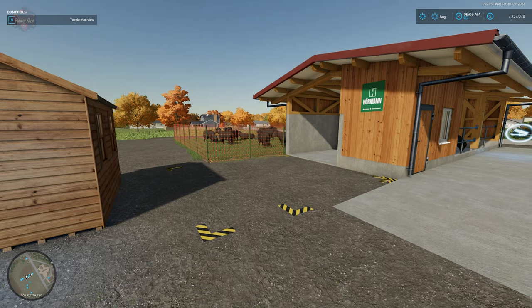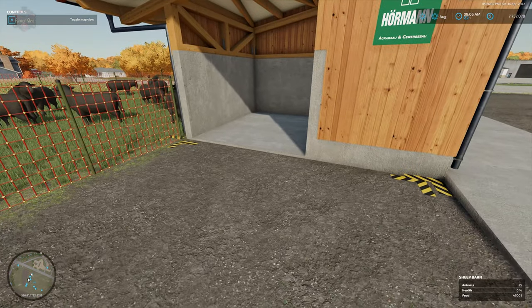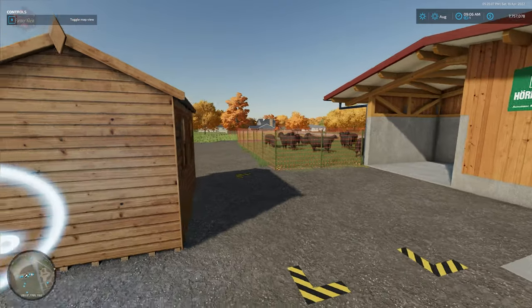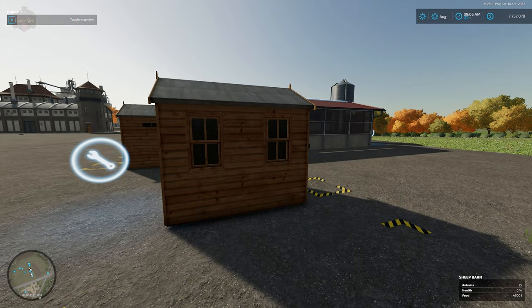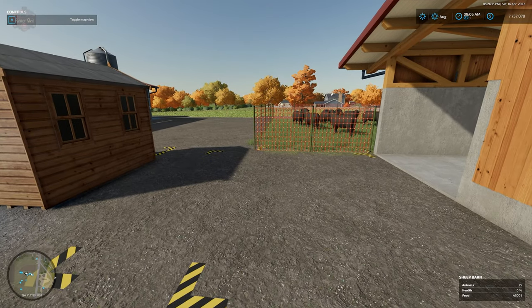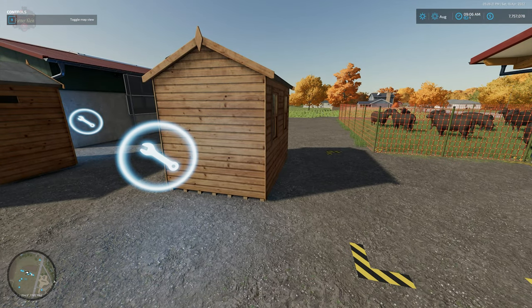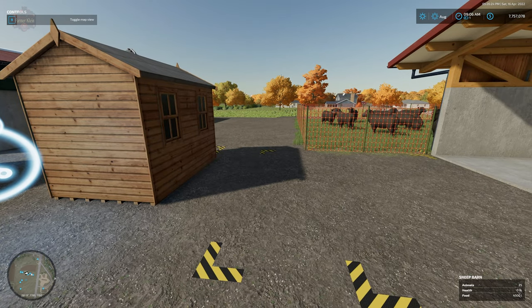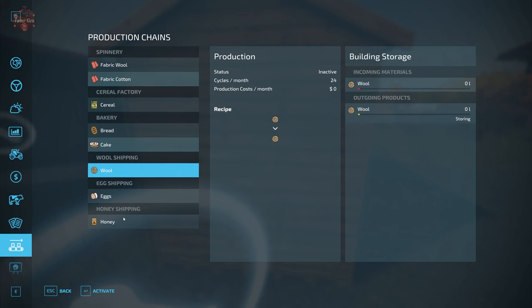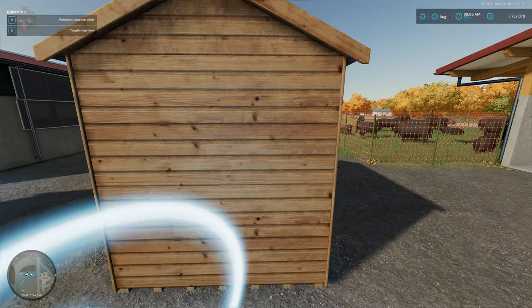So here's how it works. We've got the base game animal area for the sheep — this is where the wool typically would spawn. We've placed this building down which has a couple of triggers. It has a trigger that overlaps the spawn point for the wool, and this building is basically a little wool warehouse. It accepts wool as an input and will allow you to auto-distribute or auto-sell your wool.